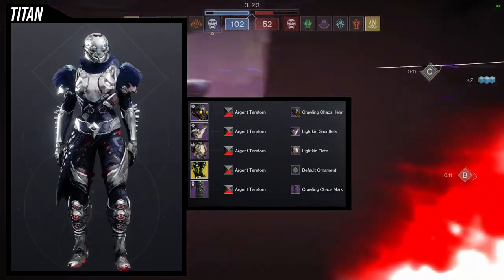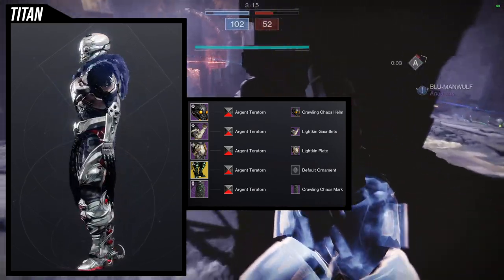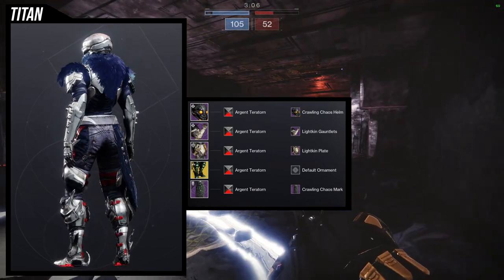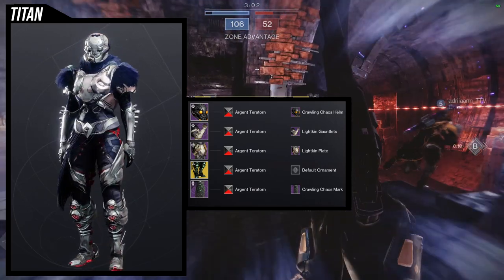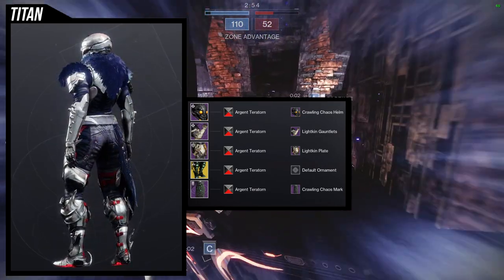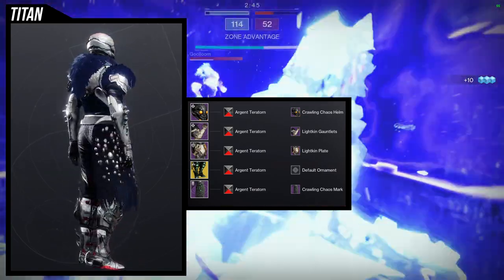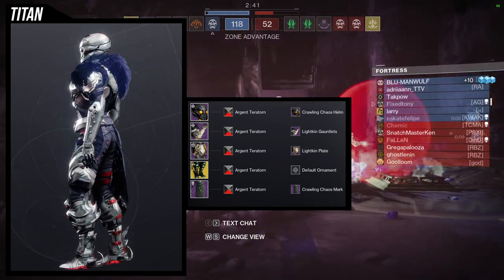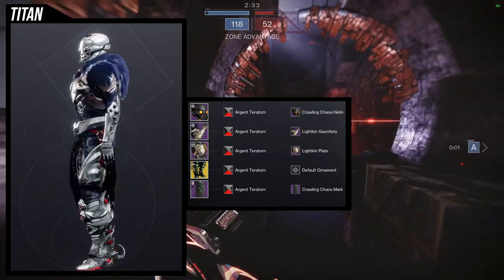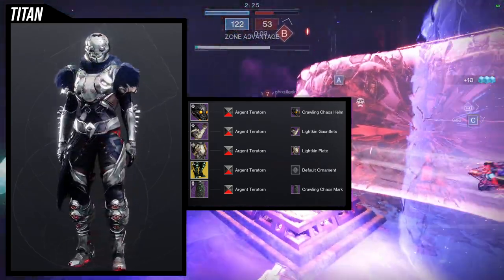Last but not least, this cool-looking spider set uses the shader Edge Argent Territory — which is weird because I don't like Argent Territory since they messed up the shader, but this one works because it doesn't use a lot of red. The only red is from the boots, which are again the Abeyant Leaps. For the helmet, Crawling Chaos Helm, and the Crawling Chaos Mark. For the chest and arms we're using the Lightkin Gauntlets and Lightkin Plate, trying to mimic the hairy spider look from the hunter spider set. This one gives me more of a Spider-Man persona — a titan Spider-Man, which is super cool.